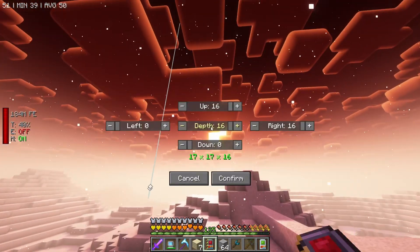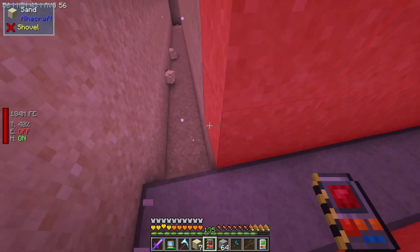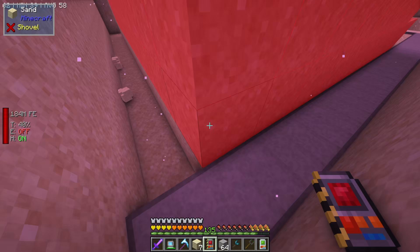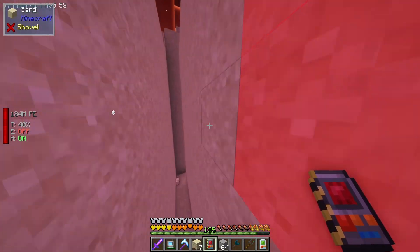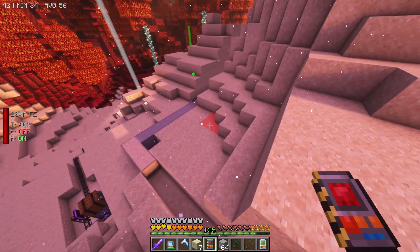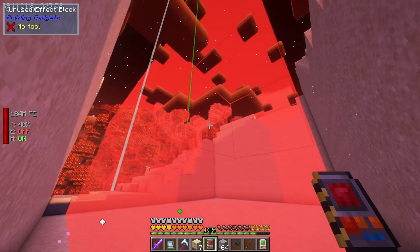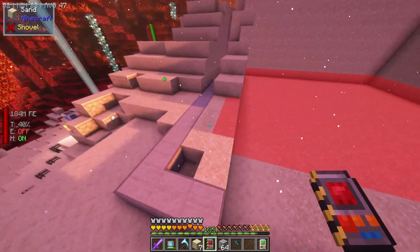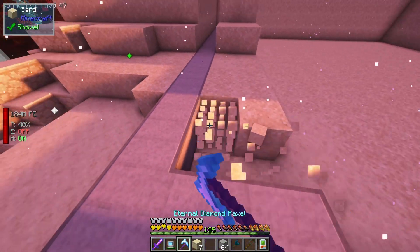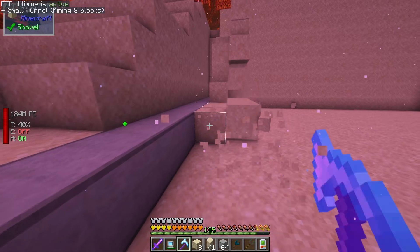Looking at it in F5, I can see it doesn't go the full range, which is what we want. It's going up, not down. So I'm just going to do it. What this does is void everything - all that stuff is gone, it didn't drop as blocks. We might have lost some reactor casing but that's fine in the grand scheme of things. Now we have a pretty nice setup dug out over here. I'm just going to build the thing.